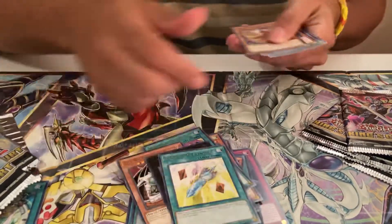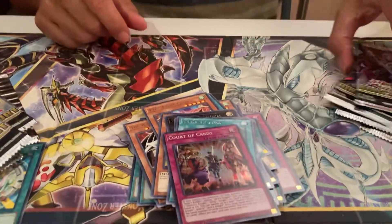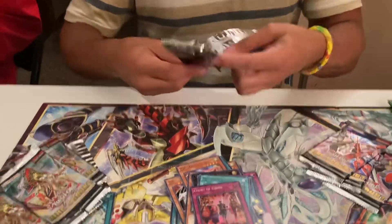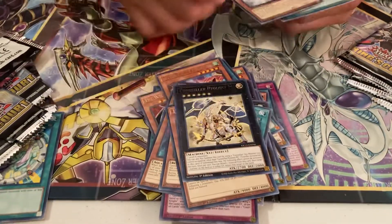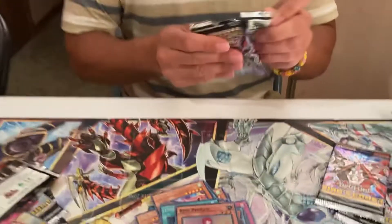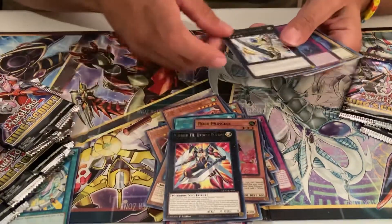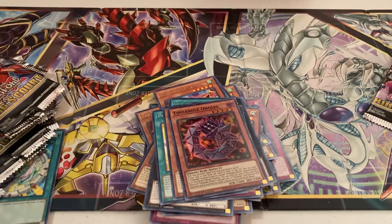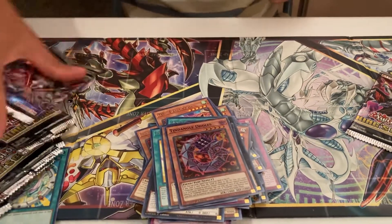Next pack. Rescue Rabbit, nice. Rose Princess. Three more packs — Dante says the lucky one is the last one, so we'll see. This is an F-Zero. 10 Dangle. 10 Dangle support — finally, been waiting for that.